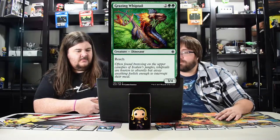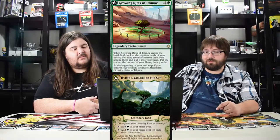Grazing Whiptail costs four, reach, three four — great in limited. The next dude is Growing Rites of Itlimoc. This card is so good I can't tell you how good it is.